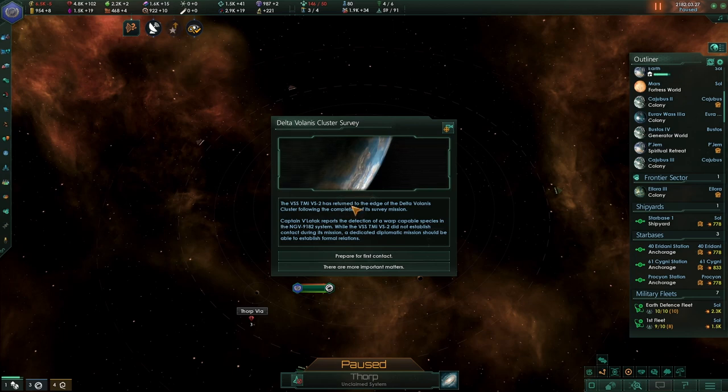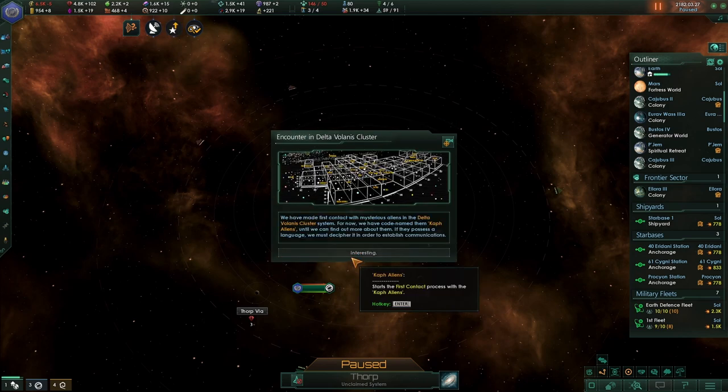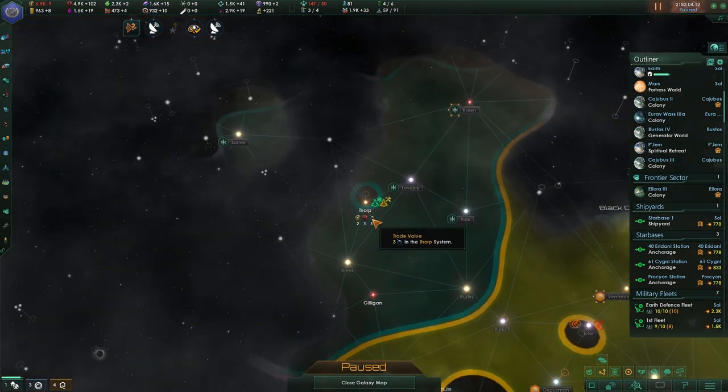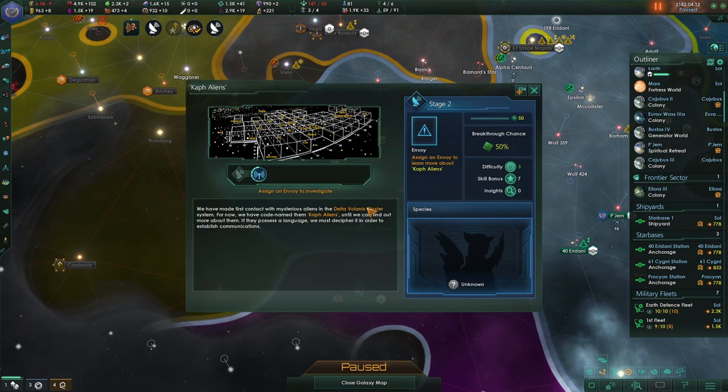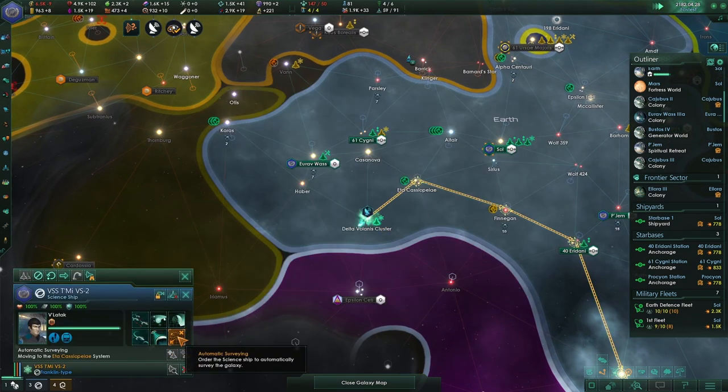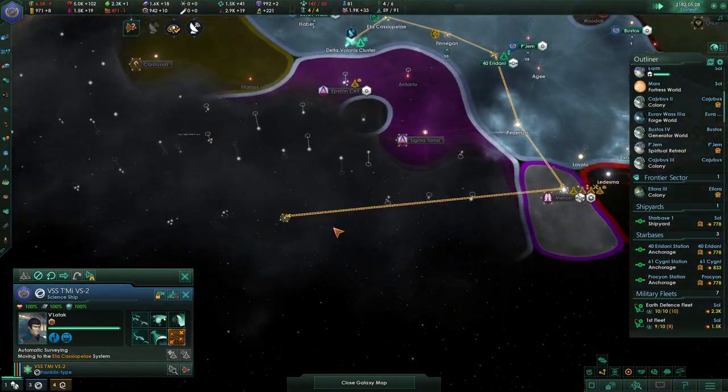Delta Volanus Cluster: return to the edge following completion of its survey mission. Protator reports of a warp-capable species in that system — they did not establish contact during the mission. A dedicated diplomatic mission should be able to establish formal relations — let's prepare for first contact. We can now meet them, so let's send you there for automatic survey.